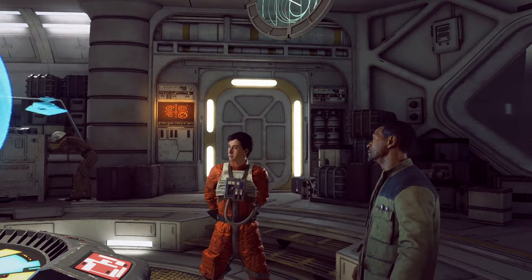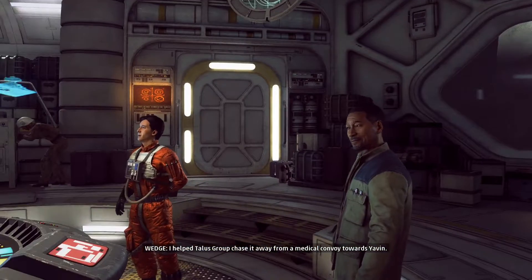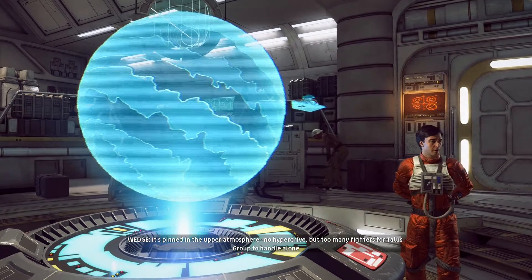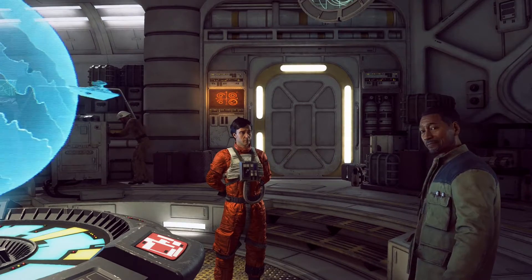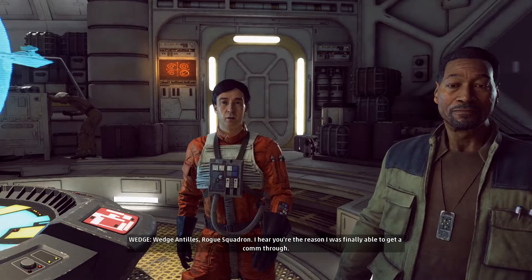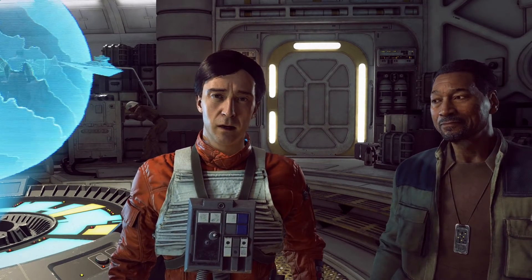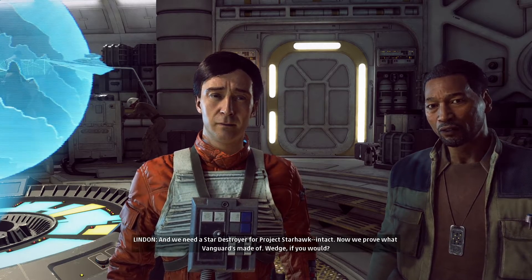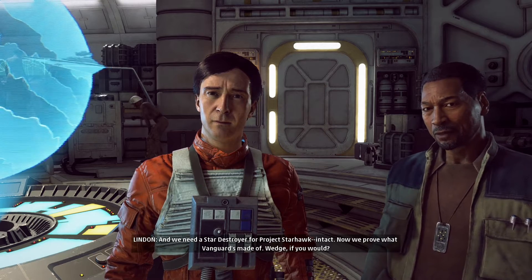So where is it now? I helped Talus Group chase it away from a medical convoy towards Yavin — it's pinned in the upper atmosphere with no hyperdrive, but too many fighters for Talus Group to handle alone. This might work out for both of us. Come meet our visitor. Why, Gentles — Rogue Squadron! I hear you're the reason I was finally able to get a comm through. I have a Star Destroyer problem that Vanguard might be able to help me solve. We need a Star Destroyer for Project Starhawk — intact. Now we prove what Vanguard's made of.